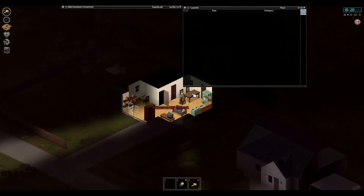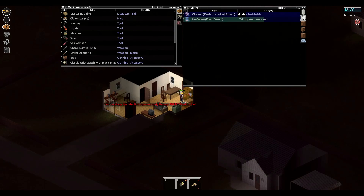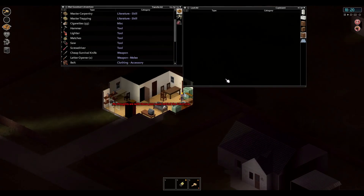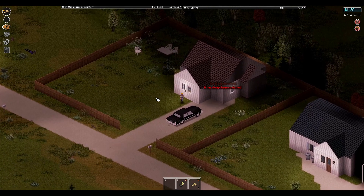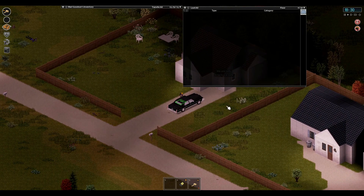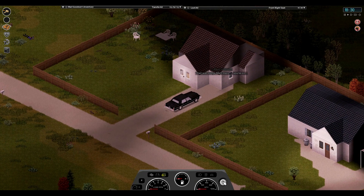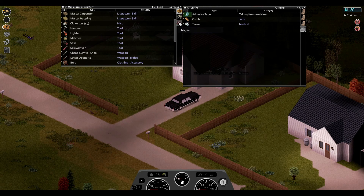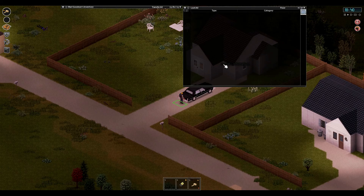Bedroom — as usual nothing in the drawers. Some ammo, we'll take that. Some food, that's good. This is why we've been hoarding — because obviously times like these, where we'll need to probably stay in the house for a couple of days just so we can recover. Unfortunately there's no key in that house for that car. I think we'll smash the window again — and of course there's no key. Some adhesive tape — oh that's a pretty good find. Nothing in the boot.